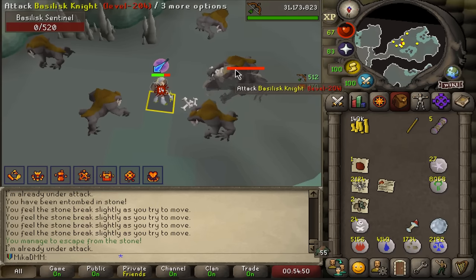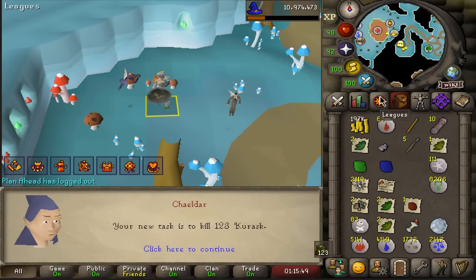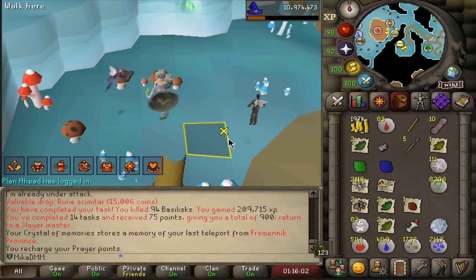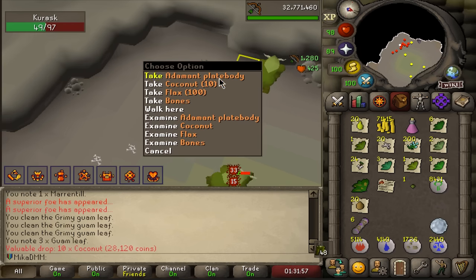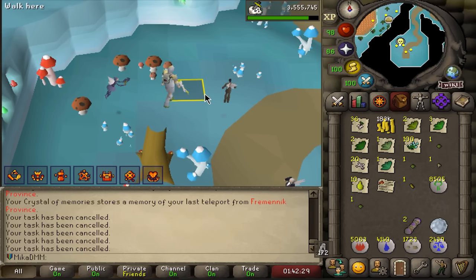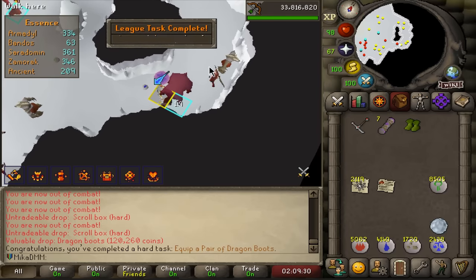89,000 XP and we get a clue scroll. Nothing much but we're up to 84 Slayer now. Back to Kurasks - after this task we will be 85 Slayer. That is where a lot of points can happen from killing Abyssal Demons, Abyssal Sire, equipping Abyssal Whip - lots of free tasks there. That's my goal for the moment. Superior Kurask - nothing. Another superior defeated, four coins. A Dagannoth Slayer task! Before going, I'm just going to quickly get myself some Dragon Boots since I know it's a very fast task. Dragon Boots - pretty easy to get. That took a little bit of time but 80 points very easily.